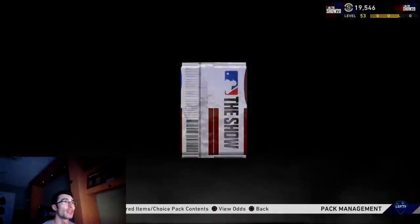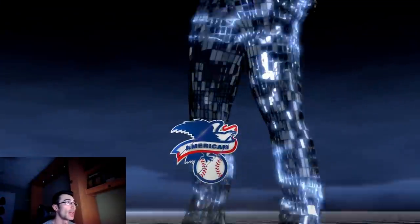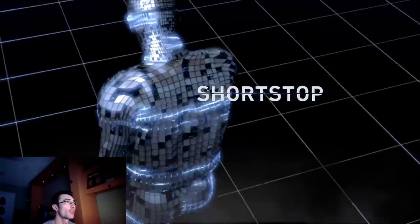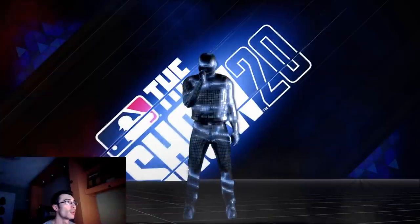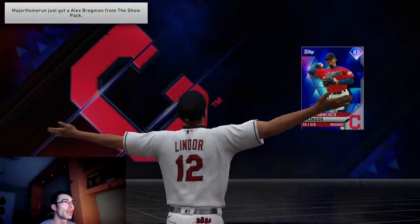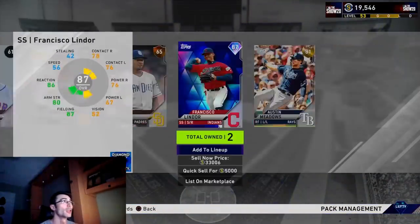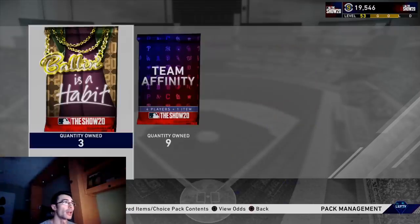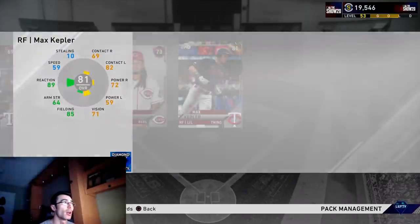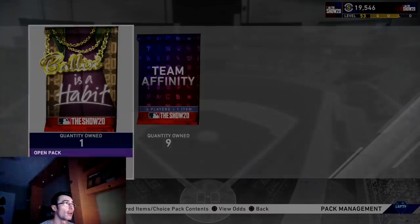That's how I was able to build my stubs up a little bit. I pulled a diamond right here — a diamond and a gold in this pack. It looks like a shortstop from the American League, and it is Francisco Lindor live series. He's going to sell for about 33,000 to 40,000 stubs. I already have Mickey Mantle and the collections done, so I'll sell him and try to save some stubs for future cards.